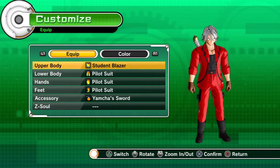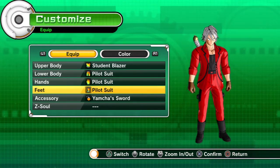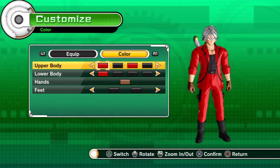Right off the bat, the student blazer really reminded me of the coat he had in DMC2, so I went with that. For the lower body, hands, and feet, I used the pilot suit. Basically the student blazer is the only thing you have to change.